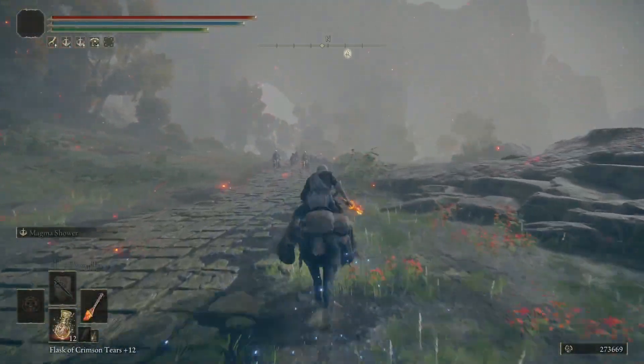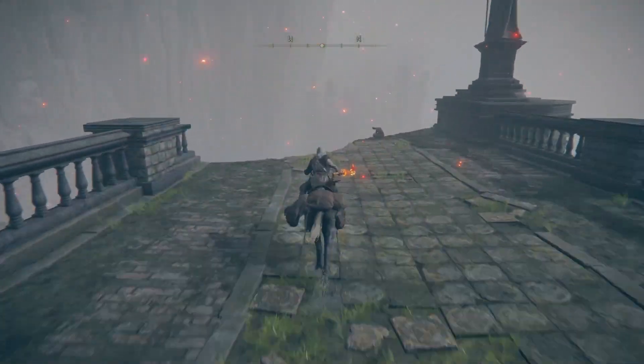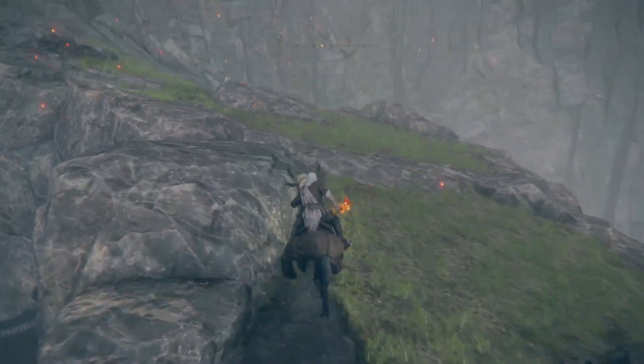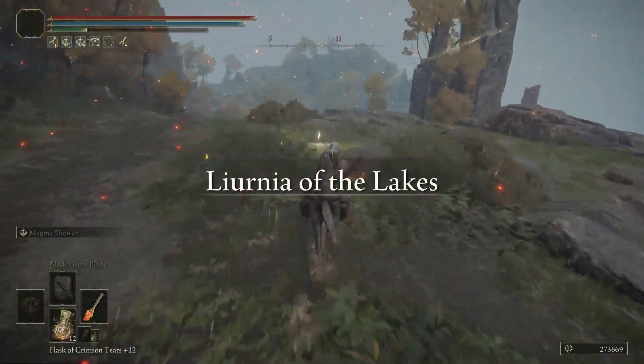Go to the Stormhill Shack Grace and head north as if you were going to the castle, but stick to the right. Cross the bridge and jump down the ledges, following this path until you get to the next site of grace. Now you're in the Lakes of Liurnia and can make your way over to the Four Belfries.